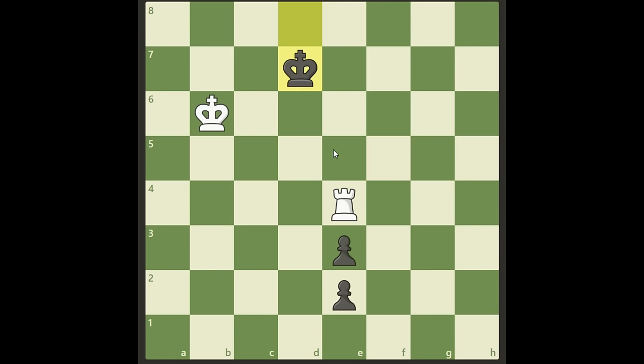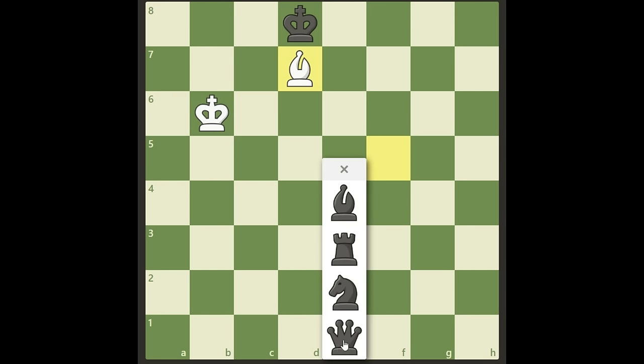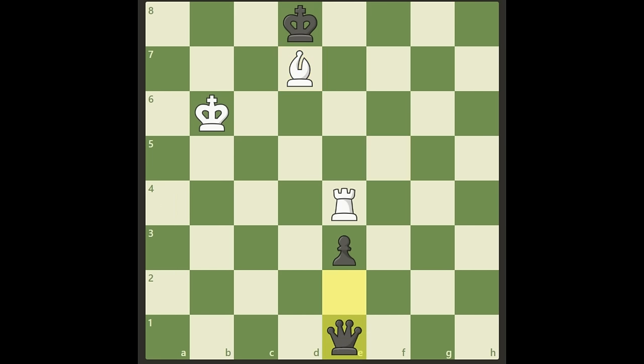Of course black cannot take it — then we can gladly take both pawns and the king has somewhere to go, so there's no stalemate. So he will not take it. Instead, the only possible defense for black is to promote to a queen. So we are just allowing black to promote in this puzzle, and we play this very calm move Bishop b5.